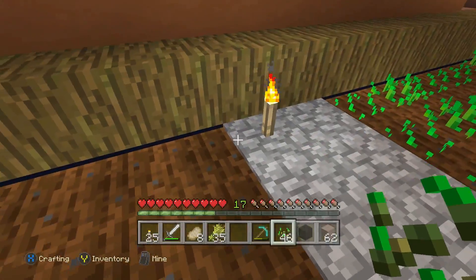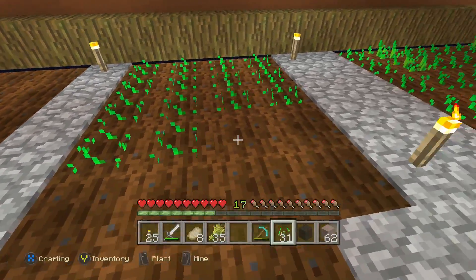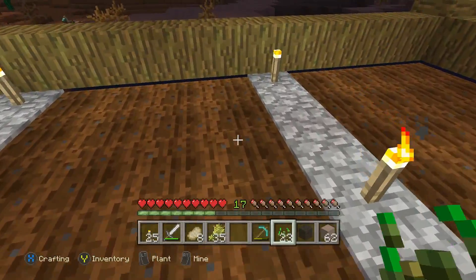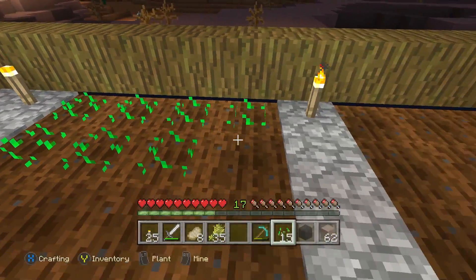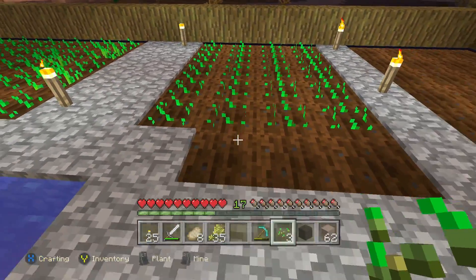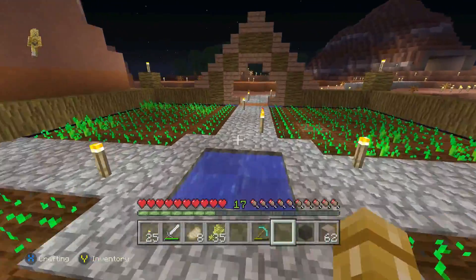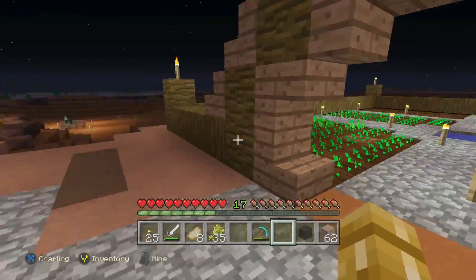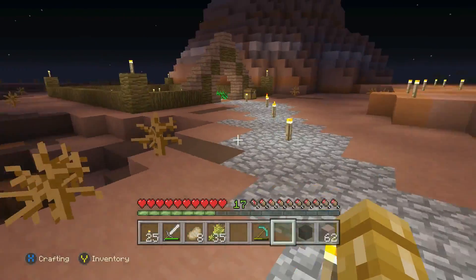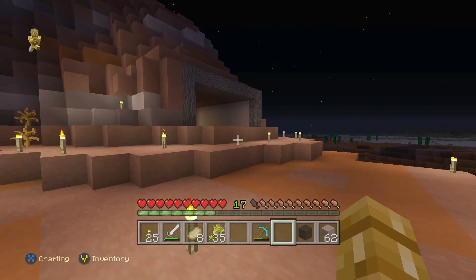I think we have enough seeds for this side, which is awesome. Let's plop them down. I'm not going to plant the other side because it won't look even, and I don't like things that aren't even. What amazing luck — we have more than two quarters of our farm planted, which is great!